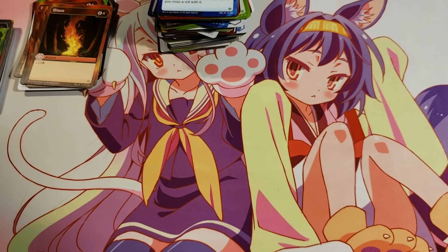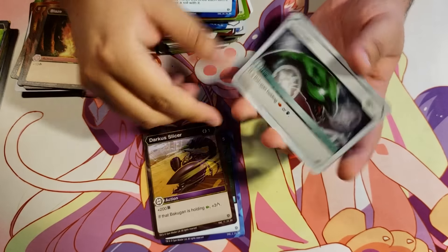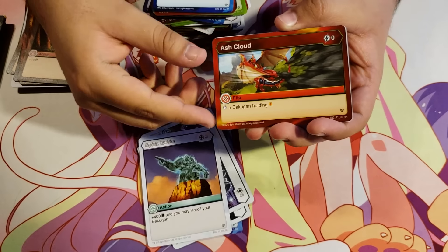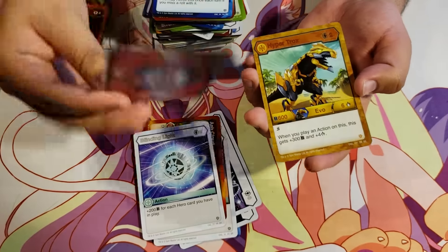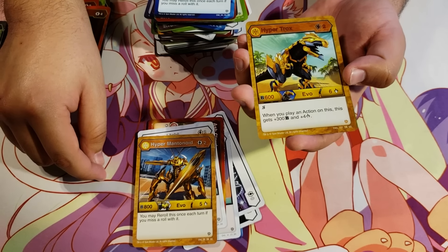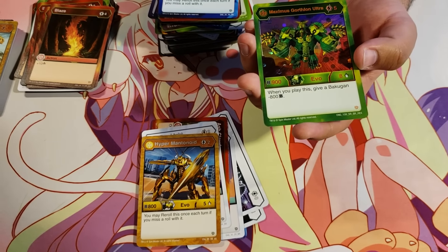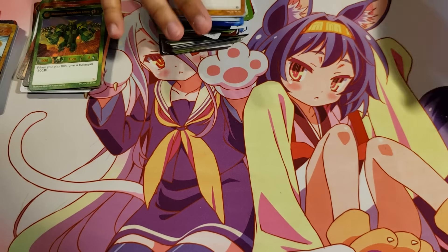Last two packs — can we get a Bakugan elite out of these two? Aqua Splash. Darkest Slicer. Confused for 1 energy — stop a Bakugan holding a flaming fist or a magic shield. Dazzle. Spirit Guide. Ash Cloud. Blinding Light. Blinding Light. Hyper Mantanoid Auralis. Auralis Hyper Trox for 2 energy, 600B, 6 damage — shadow strike: when you play an action card on this, it gets plus 300B and plus 4 damage. A pretty good evo. And a Hex Ventus Maximus Gortheon Ultra for 5 energy, 900B, 8 damage — when you play this, give a Bakugan minus 800B.